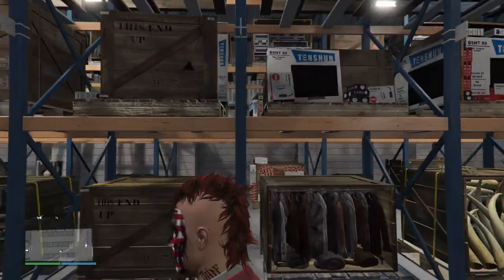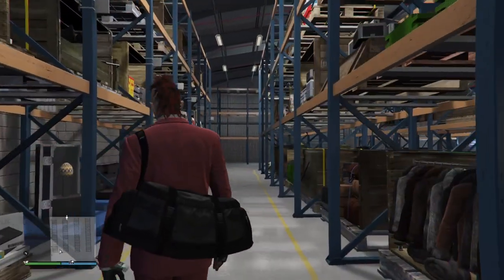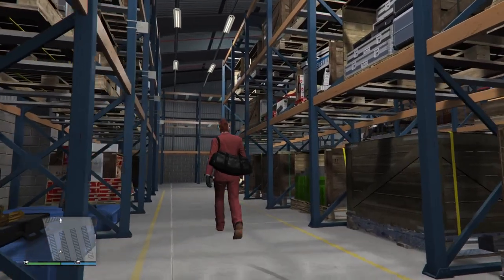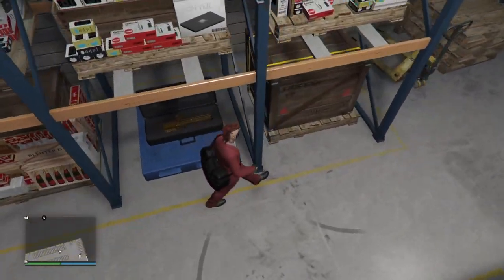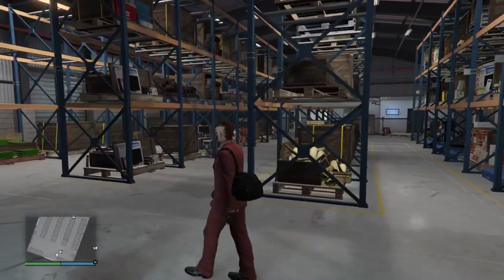For bonus unlocks, you get the orange pinstripe pajamas by completing a special cargo steal mission, and you unlock the abstract camo livery for the Le Carrus by completing VIP work and an export mixed goods delivery. You'll receive those within 10 days of completion. That's what we should be getting for next week's bonus event.